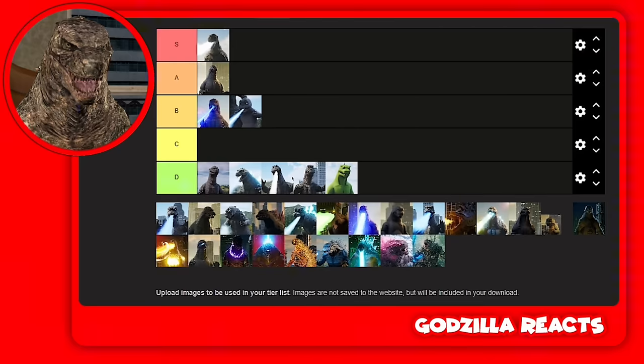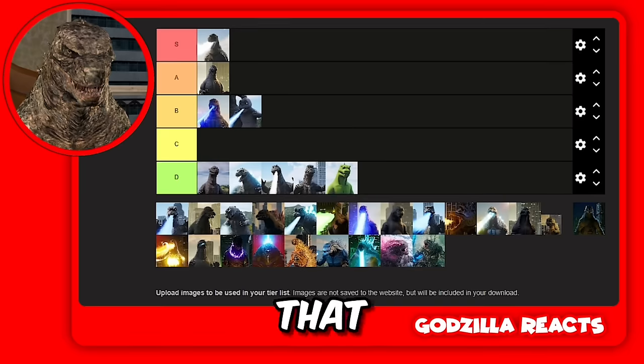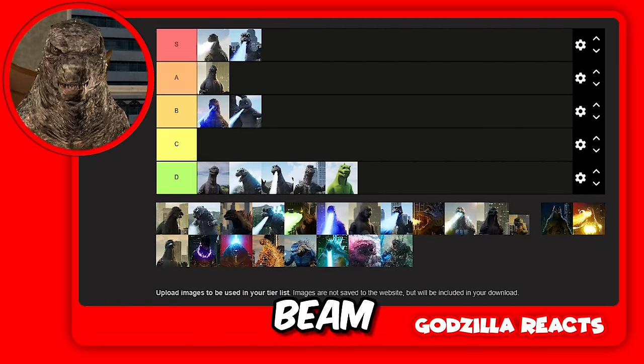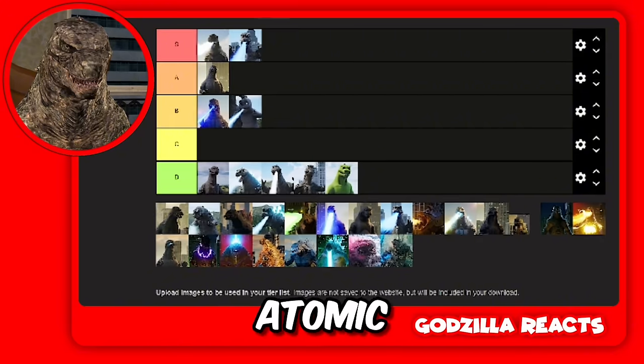Next up we got the Showa Godzilla — I think this is the one that can fly, right? For that alone he can actually fly using his atomic beam — how can you hate him? Then we got Godzilla Jr's atomic beam.